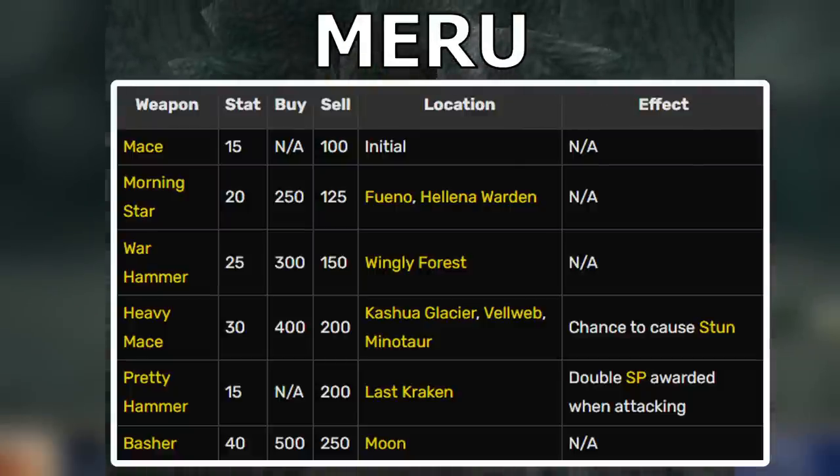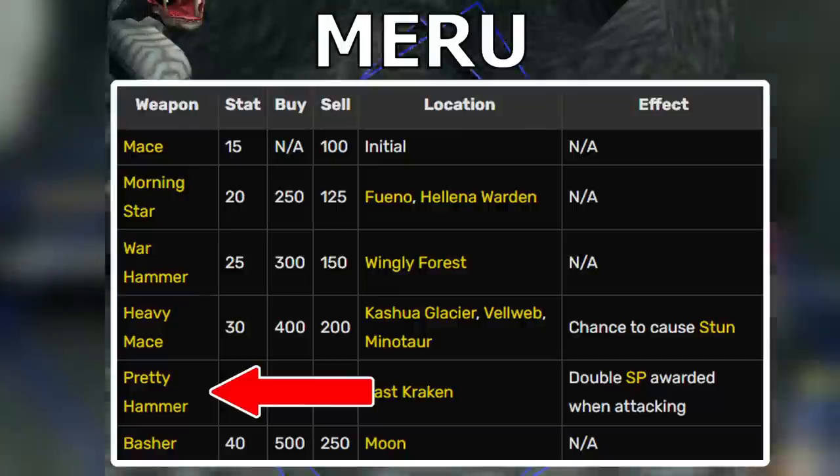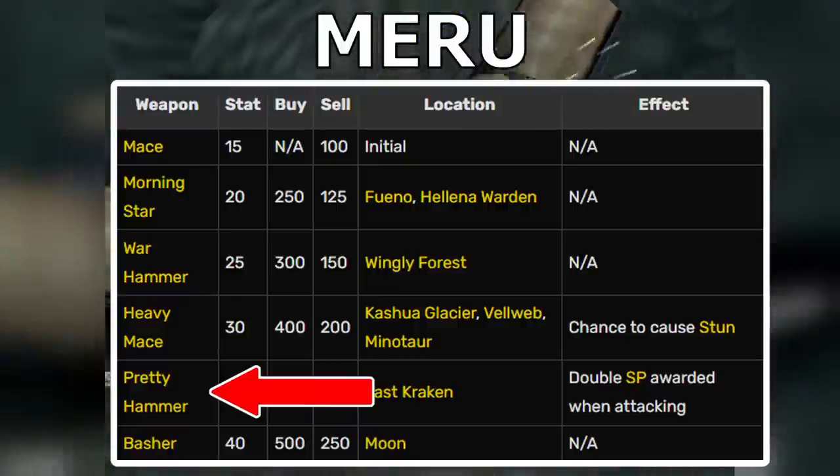Meru's best weapon depends on how you want to play her. If you max out her additions, particularly her final Perky Step addition, just give her the strongest weapon and go to town. However, if you want to play her primarily as a Dragoon, the Pretty Hammer is an amazing weapon — it doubles spirit points, and along with a maxed out Cool Boogie addition, she can get 400 spirit points in one turn, allowing her to spam Dragoon spells more fluidly.